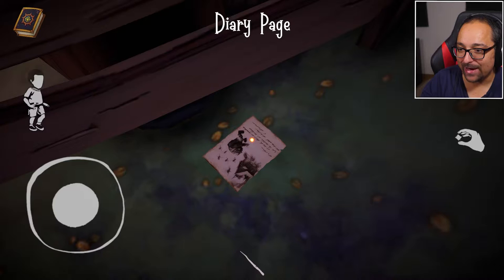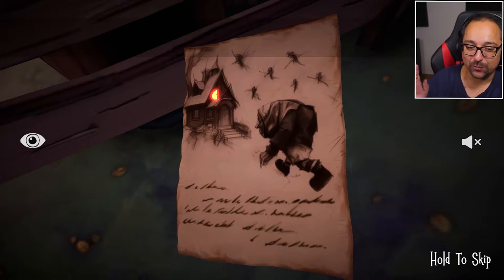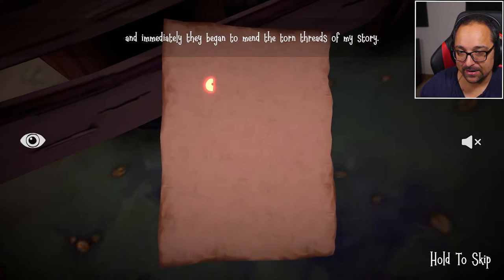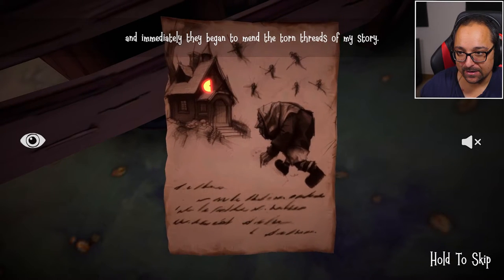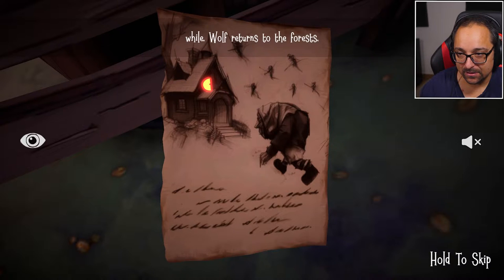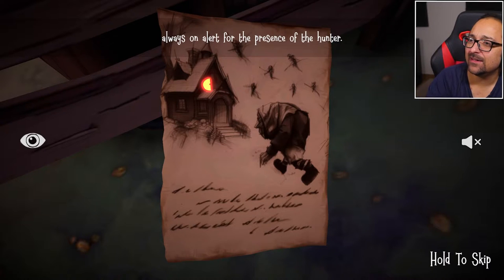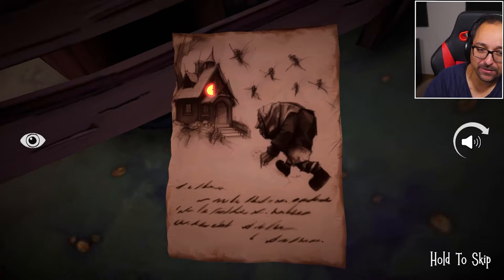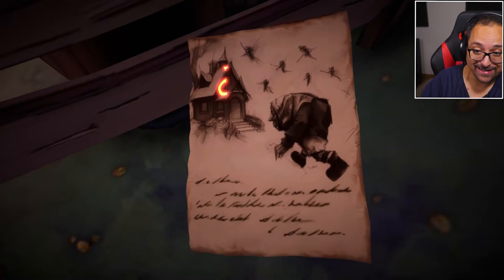We have one more — let's see what the last one was. 'We led a procession of fairies to Grandmother's abode, and immediately they began to mend the torn threads of my story. The Grandmother is once again that lovely old lady who awaits the arrival of her brave granddaughter, while the wolf returns to the forests, lurking in the shadows, always on alert for the presence of the hunter.' So the wolf left? Who's the hunter, though? It's like the curse has been lifted — or Bruna's curse. We're probably going to find out in the next game.